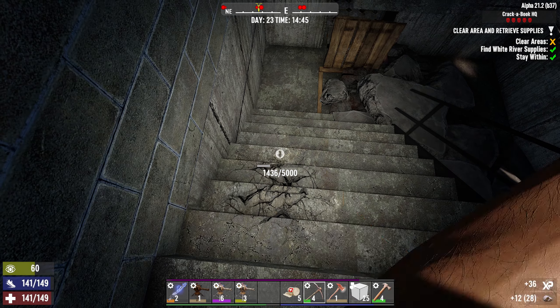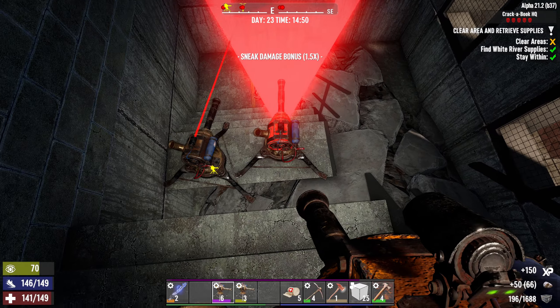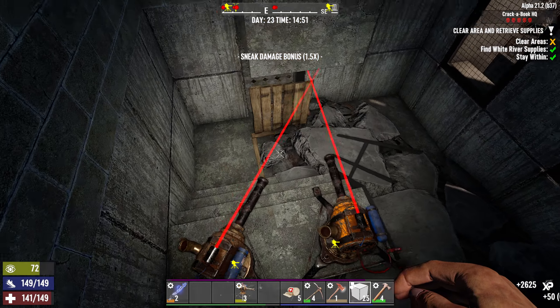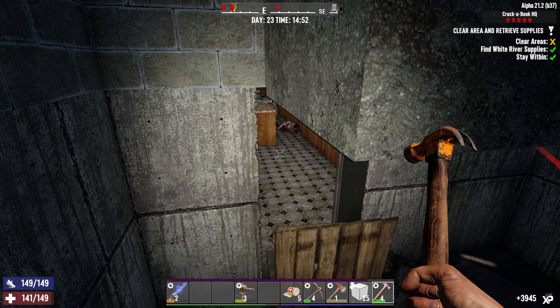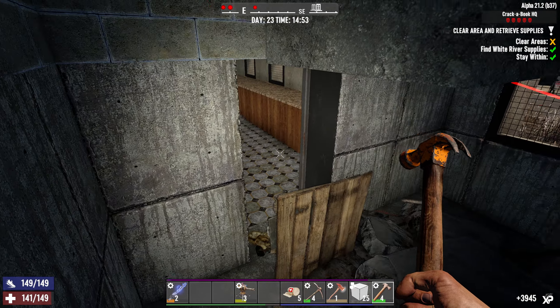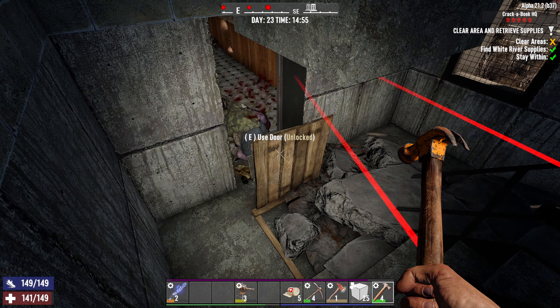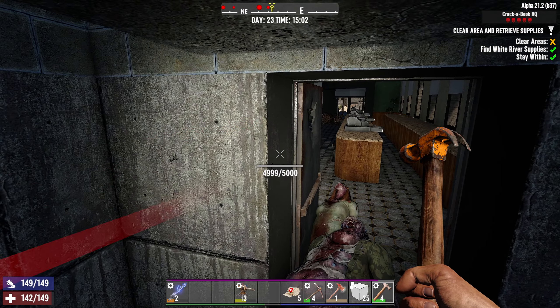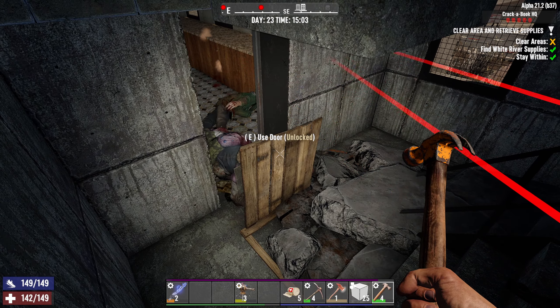Let's set this up so we can run back - we can jump back up here. Gotta be careful, let's sneak. Definitely can't go at night. Put down a hatch here, maybe one block here. I can't put the turrets on these stairs - let's make it flat.